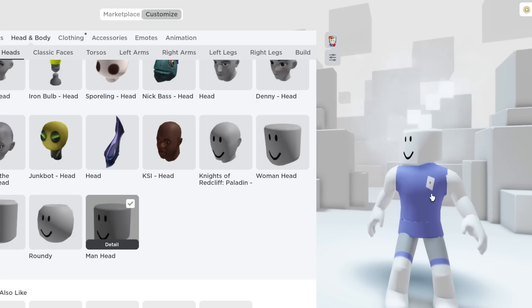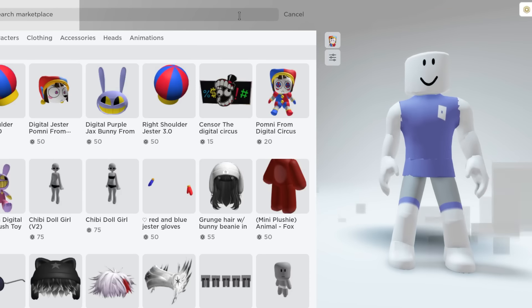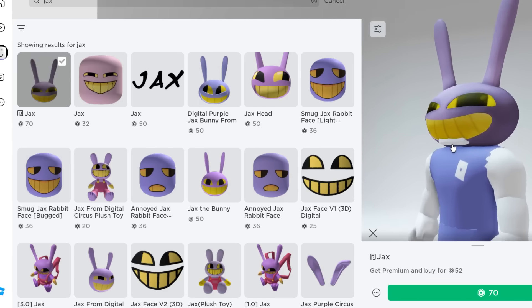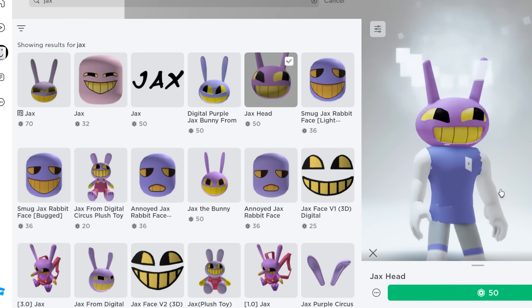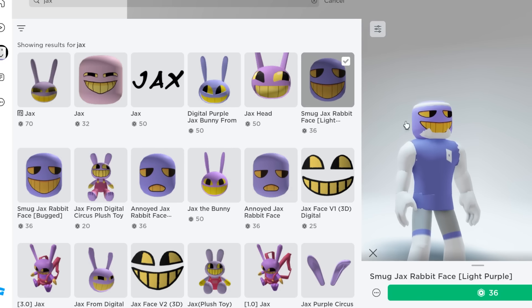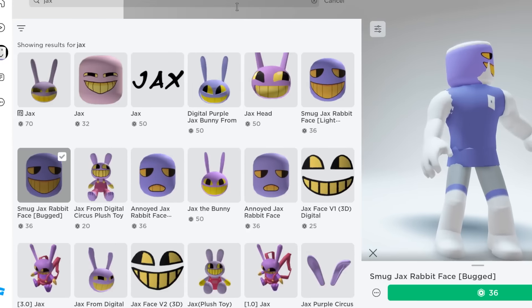We need to change his head to something better. Let's start now — type 'Jax' (J-A-X). This one is so cool! This purple one is really nice — Jax the bunny. This one is kind of chubby though. My face doesn't really suit it. This manly face doesn't work, so let's change it back to normal and remove it.